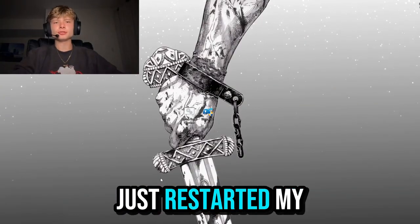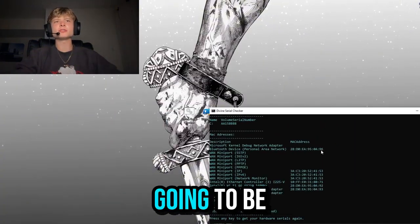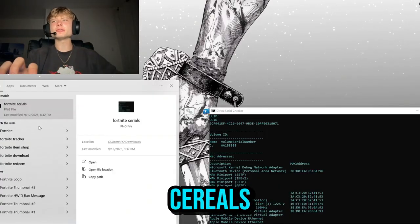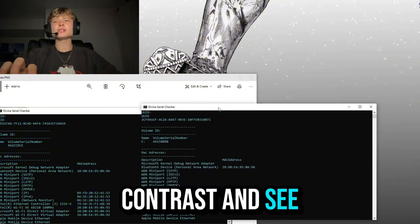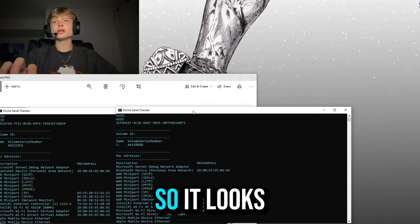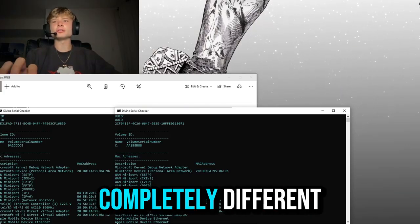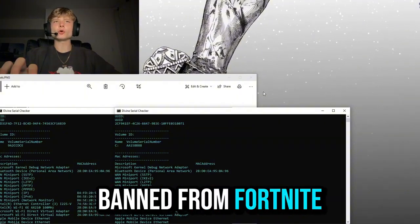Now let's go ahead and exit out of the spoofer and restart our PC to lock in the changes. I just restarted my PC, so now we need to run the serial checker again to check if the serials have actually been changed. Let's open up the Fortnite serials from before and compare. It looks like the UUID is completely different, the volume serial number is also different, and all the MAC addresses look completely different — that means we are officially un-hardware ID banned from Fortnite.